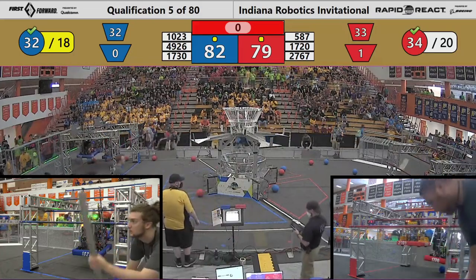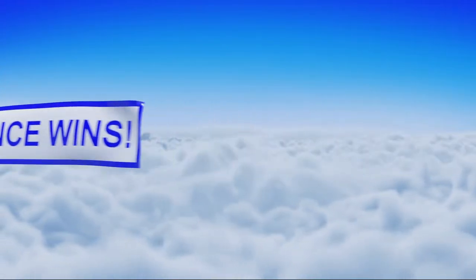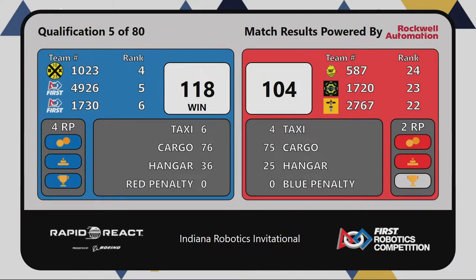Scores are in and being tabulated. Your winner: the Blue Alliance. Blue Alliance will take the win, 118 to 104. Each team on the Blue Alliance will earn four ranking points. Red Alliance doesn't go home empty-handed — two ranking points for each team on the Red Alliance. Coming up next: Qualifying.